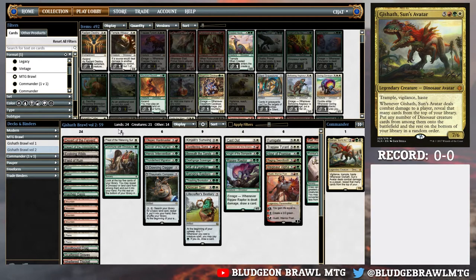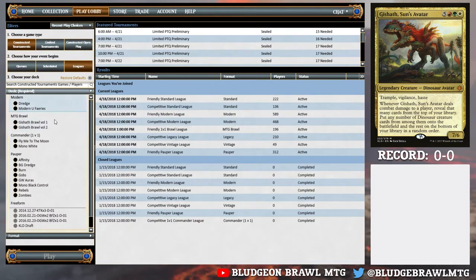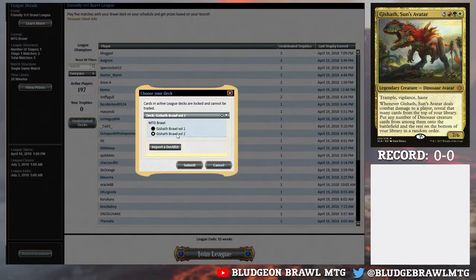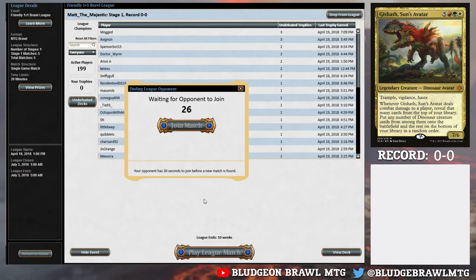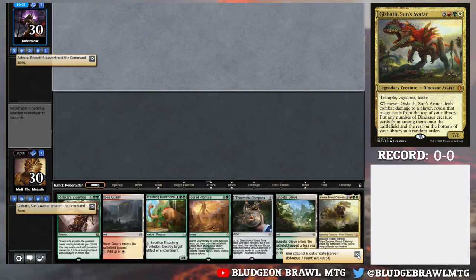We're going to do a 1v1 league and see how we do. Let's go to the leagues - I'm going to play Brawl, 1v1 friendly league. Submit and use 80 play points to get this going. While waiting, I was really happy with this deck. The first iteration was a lot more dino-heavy and used creatures for removal or mana ramp, and it didn't end up working out a lot of the time. So this new iteration uses some spells to mitigate that. The client is out of date, as always.